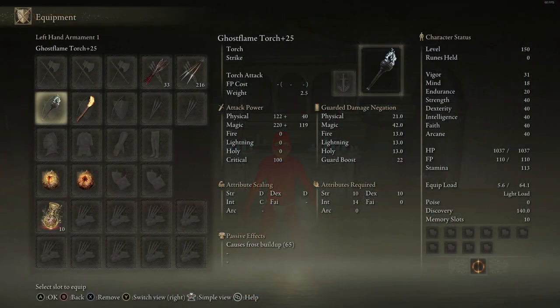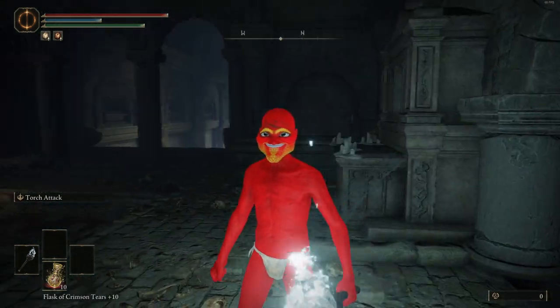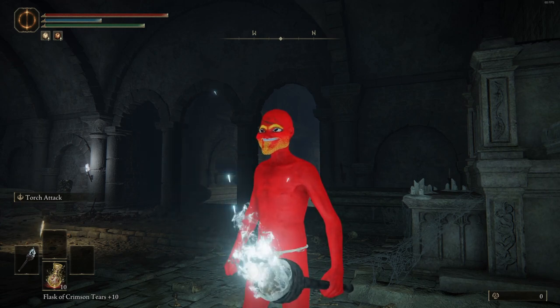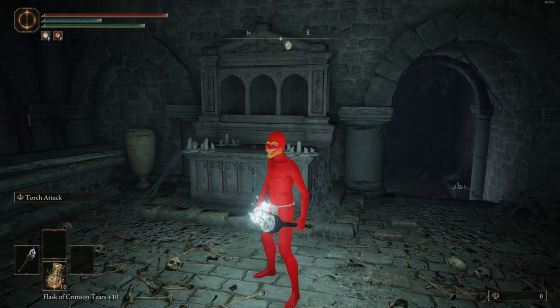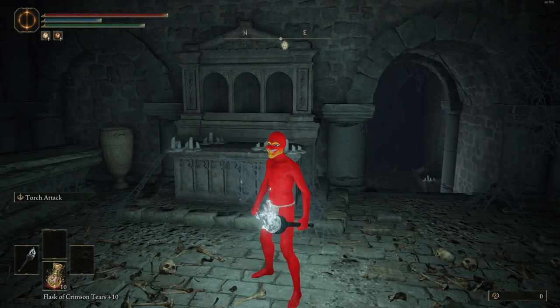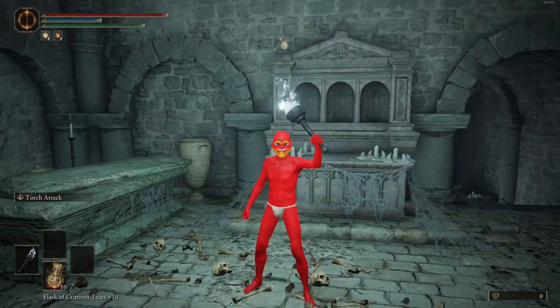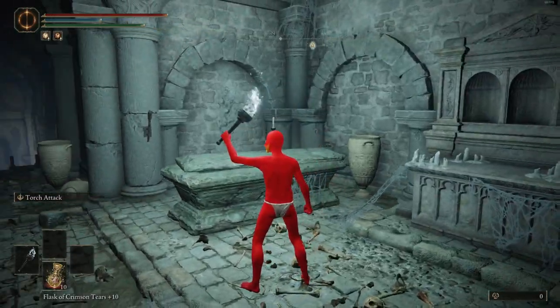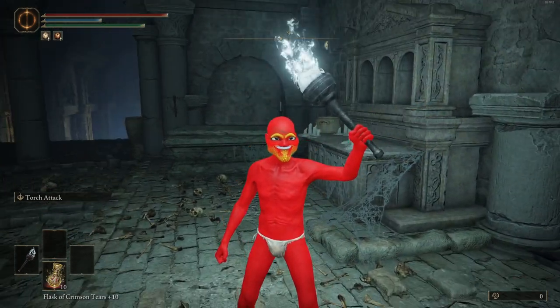Okay, next up we have here is the ghost flame torch. This is the only torch with an intelligence scaling, which is kind of ironic, because it is by far the least intelligent weapon here. Because as you can see, there is a skull at the end of it. And clearly what's happened here, Greg thought it'd be a good idea to be out with the boys and for fun just use a plunger on his bald ass head. And I guess he pulled a little bit too hard, and now this is just the end result. Greg's a torch now — unlike it for him, and he's not even a good torch either. It's just a white light. They forgot to color it in as well, so it's literally like a phone flashlight. Kind of does look like a flashlight.